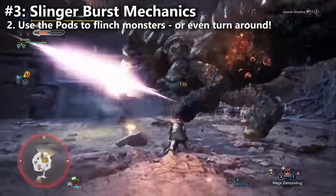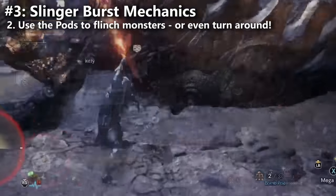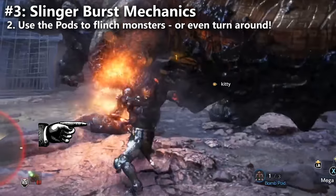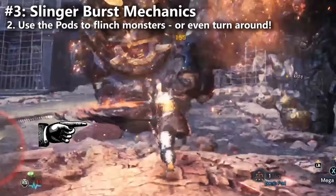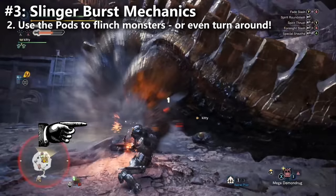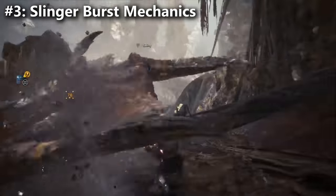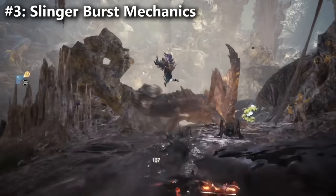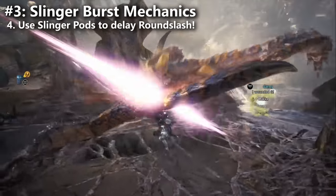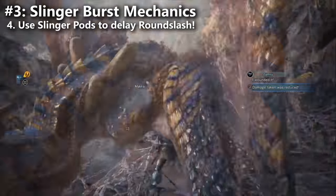You can also use this mechanic to turn your character around mid-combo. If the monster has moved behind you while you're in the Spirit Blade combo and you want to swing behind, fire the Slinger Burst behind you and then finish with your Round Slash. And lastly, if you think the monster is going to approach but is currently too far away, you can use the Slinger Pod Burst to further delay your Round Slash — giving the monster time to come closer. All of these are really nice mechanics with the new Slinger Pod Burst for the Longsword in Iceborne.